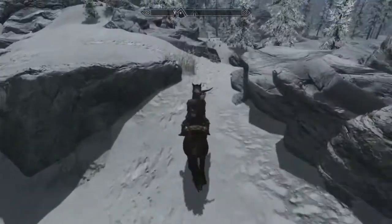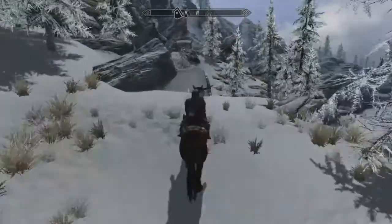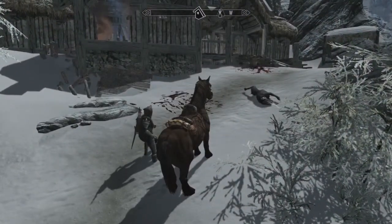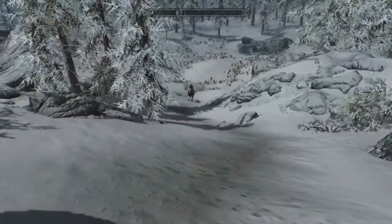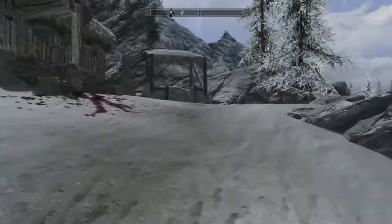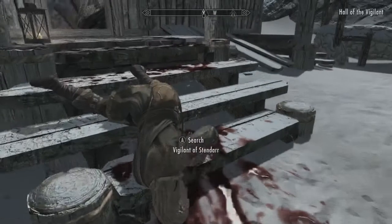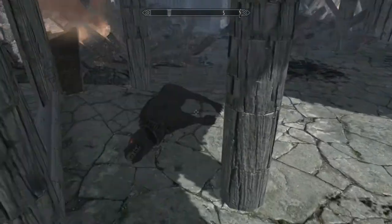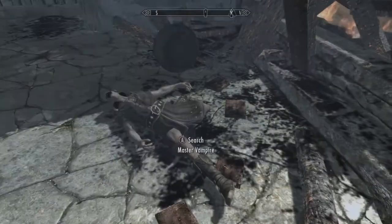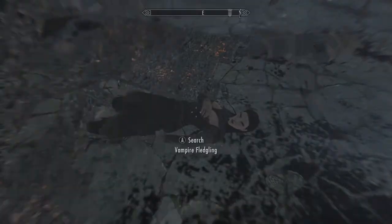We're about to come up on the Hall of Vigilance. I have the Convenient Horses mod installed, so I have my horse upgraded to run a little bit faster. We also have a horse that Aranea rides herself — she was floating there. Her horse runs pretty fast too, and she'll get on it whenever I get on my horse. We should check out the Hall of the Vigilance and see what he was talking about.